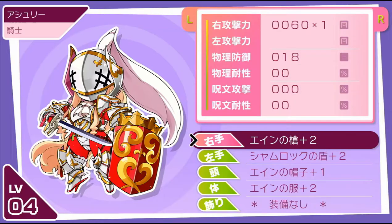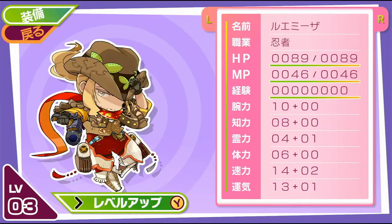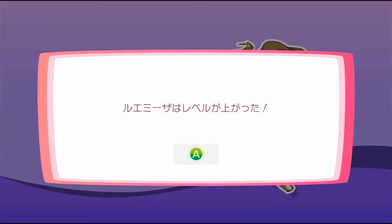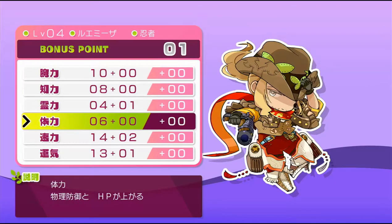You can view a character's stats and change their equipment in the guild. When you level up in the dungeon, it doesn't apply immediately — once you leave the dungeon you hit Y in this screen to apply it. You get one stat point to put into one of the stats.